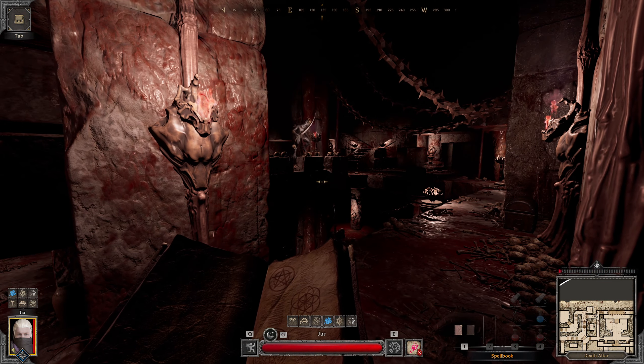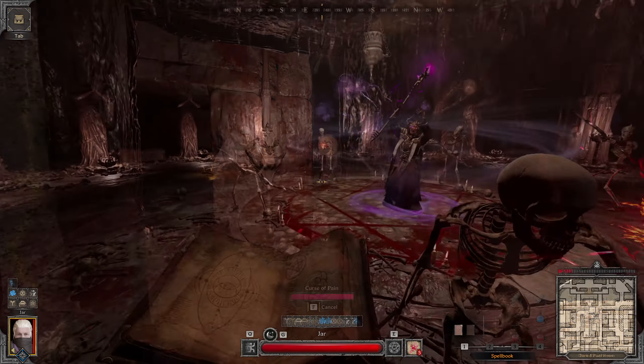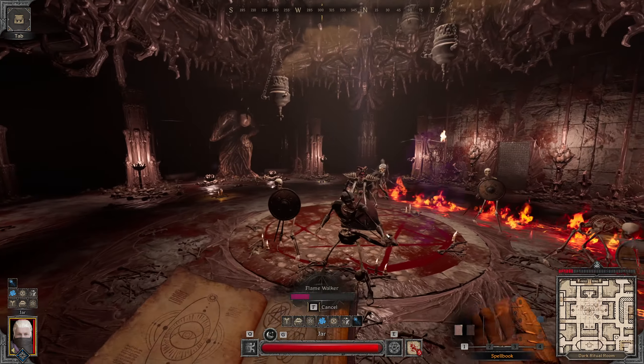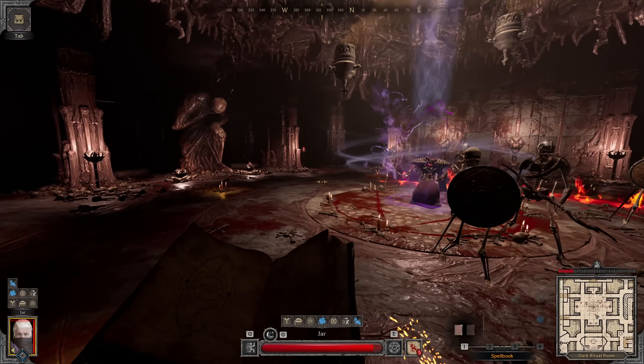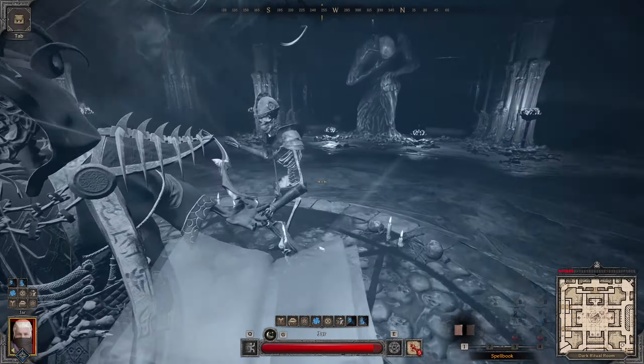I thought it would still be worth making a video as I do get super close to killing it. So, what's the plan? Step 1 is to pull all of the mobs into one big line and use the flying walker with phantomize to kill them all. Once they're dead, we go on to step 2 — casting hellfire on the Lich like usual.